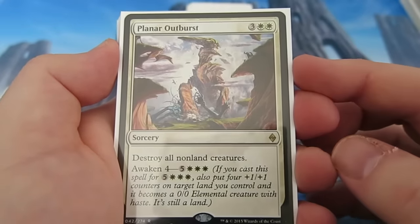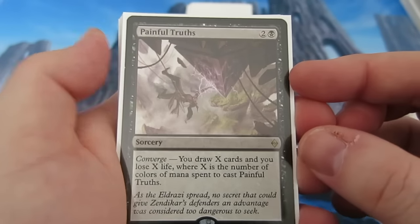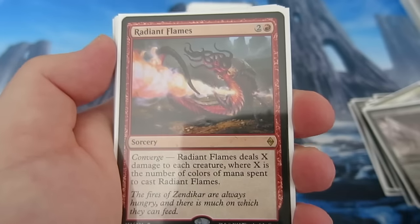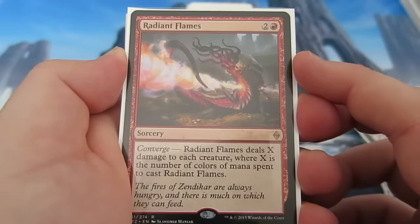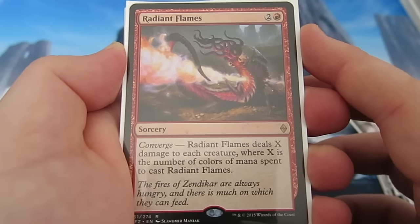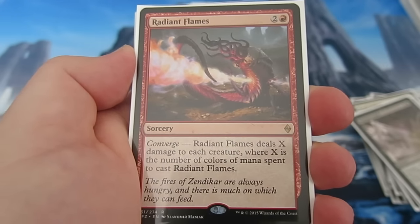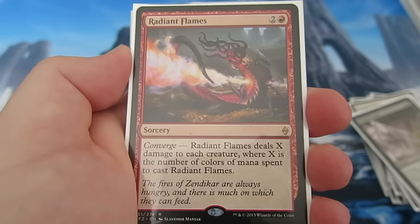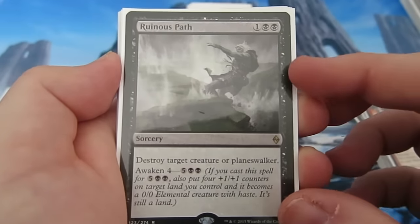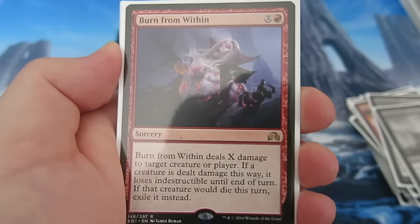We've got a one-of Languish — double black — just to clear the field. Planar Outburst destroys all non-land creatures, another sort of mass wrath. Painful Truths is brilliant — we've got three colors so hopefully we're drawing three cards off it. Radiant Flames is brilliant in the early game to clear the field so we can get to our planeswalkers and creatures; it's also good with Kalitas because three damage still lets Kalitas survive, and we get 2/2 zombies. Two of those in there. A couple of Ruinous Path — destroy a creature or planeswalker.